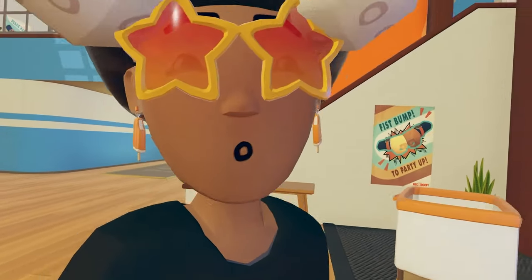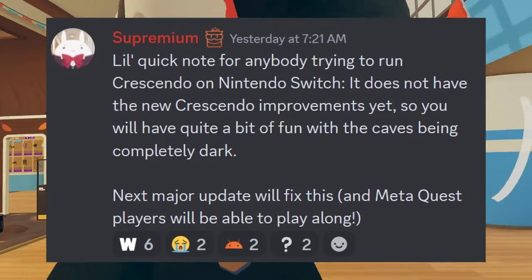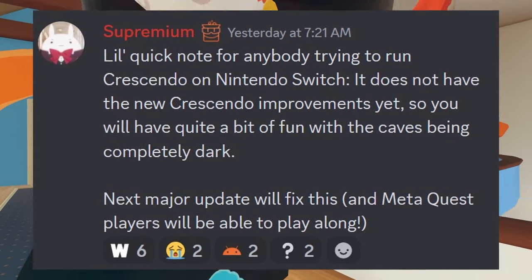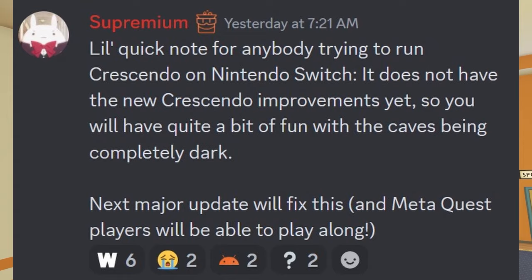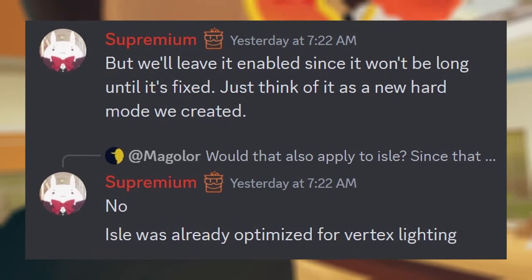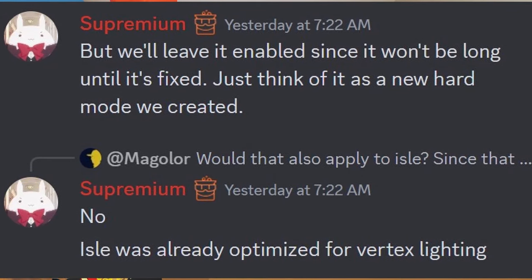There was a little note from a Rec Room developer talking about Crescendo being run on the Nintendo Switch. Just so you are aware, it does not have the new Crescendo improvements yet, so you'll have quite a bit of fun with the games being completely dark. The next major update will fix this, and Meta Quest players will be able to play along — they'll leave it enabled since it won't be long until it's fixed, just think of it as a new hard mode. When asked if it applied to ILE, it was confirmed no — ILE was already optimized for vertex lighting.